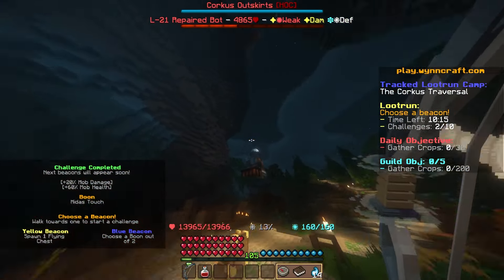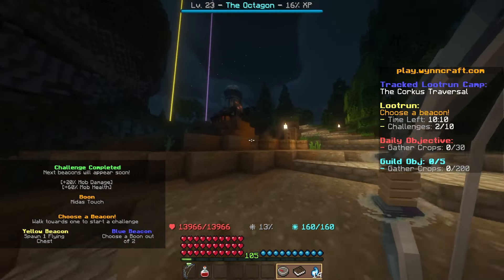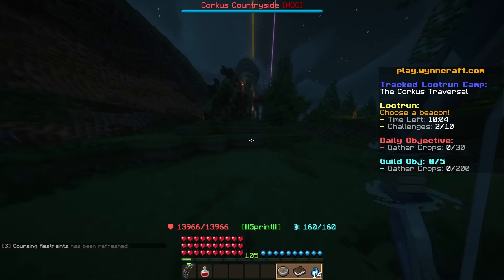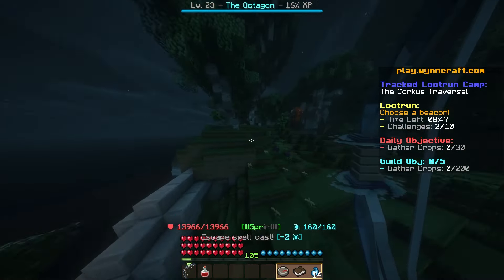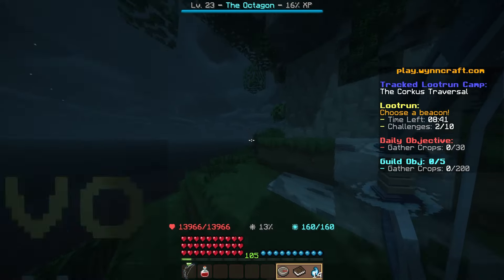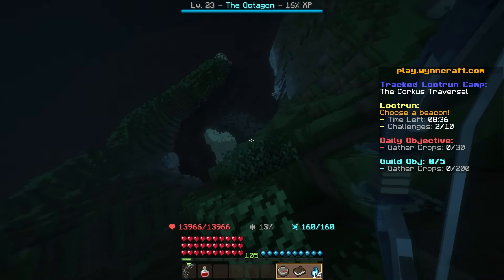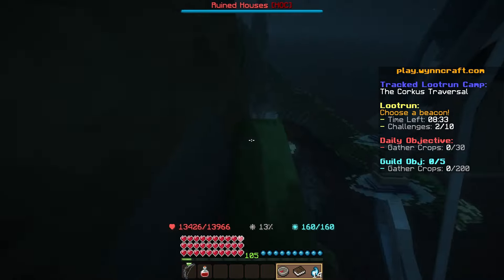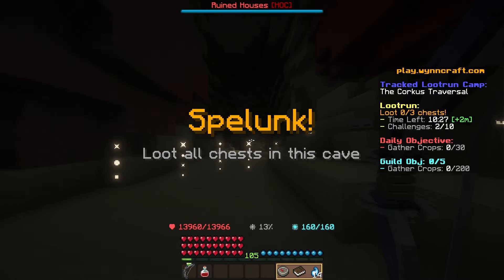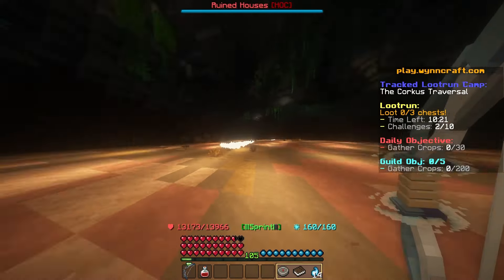Alright, now we've got yellow or blue to go to. They're both in this direction so let's head over — whichever's closer we'll pick. This one seems closer. I'm thinking this is also underground because I don't see anything up here, so let's go down. Hopefully this is correct, otherwise I'm just stuck. Okay good, it's down here.